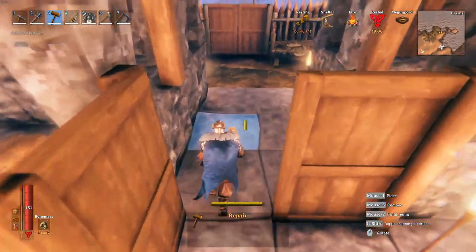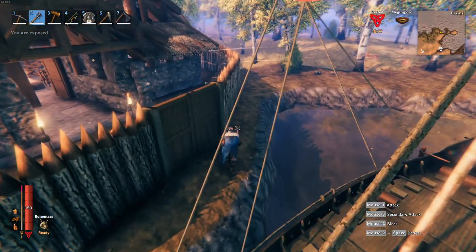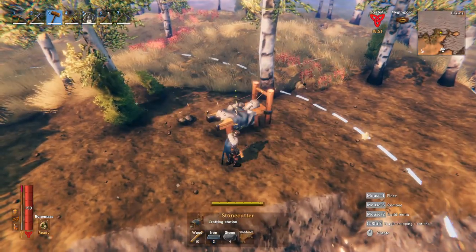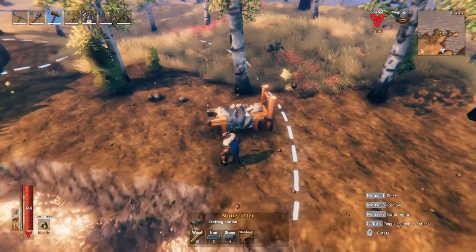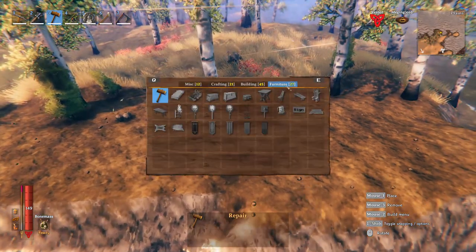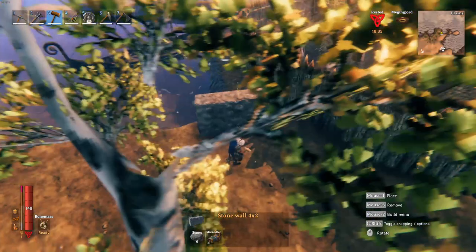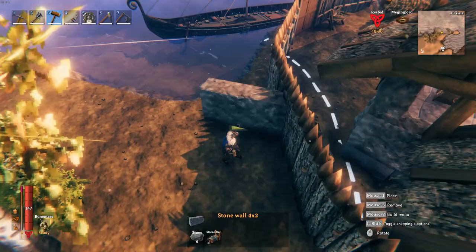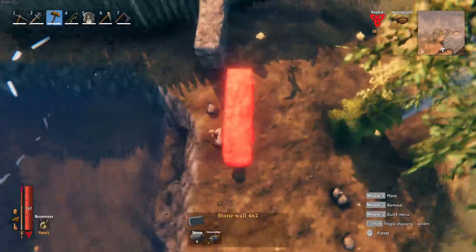We need a stone cutter nearby to build the wall, so I'm going to tear that down and bring it out here somewhere near where I'm going to put up my wall. You can see the white area — that's where the stone cutter is going to work. It's a pretty decent size. Let's put it right there, and now we can start building this wall and see if this works out.